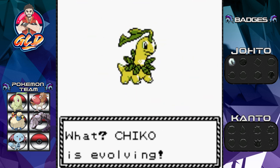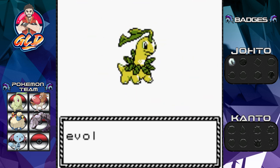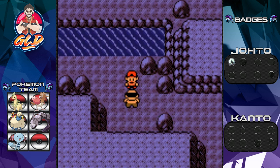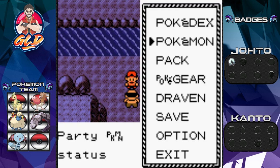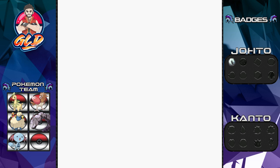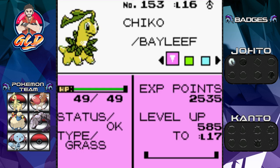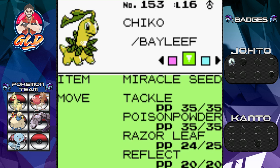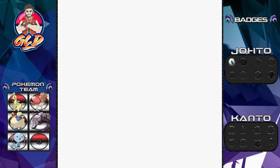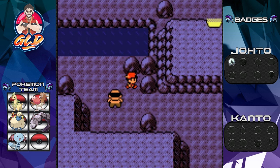Say hello to Chico's evolution! Chico is now Bayleaf. Let's take a look at Bayleaf - it's looking pretty fantastic, it's a Grass type Pokemon with a Miracle Seed. Its stats have gone up through the roof. It's more of an even attacker. All right, let's move on.